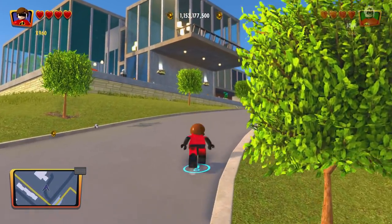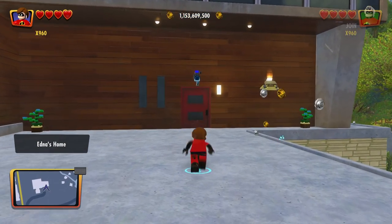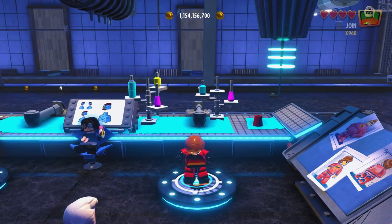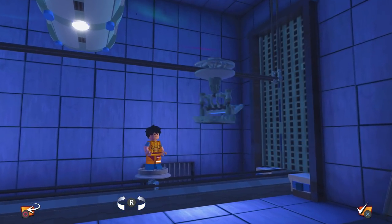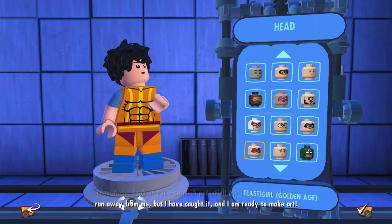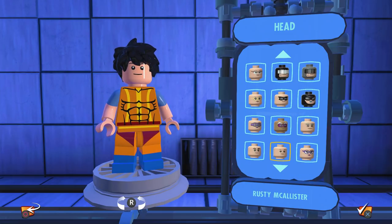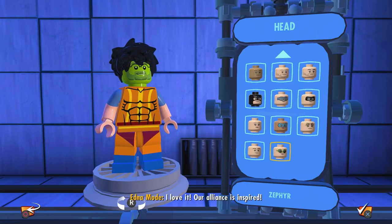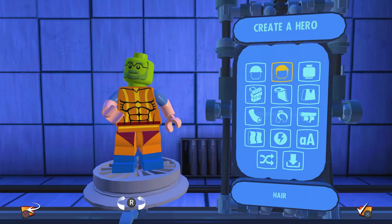You guys liked the idea of building Vulture, which is awesome, so I'm really stoked for that. Now, with Green Goblin, I'm not going to lie — I'm really not excited for it because I know it's going to turn out terribly. We're going to try to stay positive. The first thing I'm testing is what green faces and headpieces are actually available — and there is just so much selection. Not really. There's just this one, which is horrible.